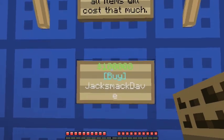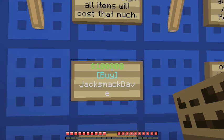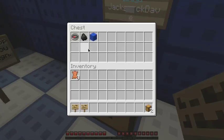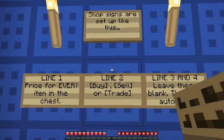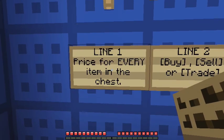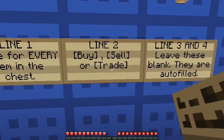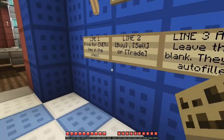For example, if you had a beacon you wanted to sell, you could put just the beacon in the chest, set the price to whatever you want, and just walk away and leave your shop. Hopefully somebody will come and buy your beacon — but they'll have to look in the chest to see what's in it. To break it down: the shop signs are set up like this. On the first line, the price for every item in the chest — so if it's $10, everything in there costs $10, even if you could get $11 for it at the admin shop. The second line needs to say buy, sell, or trade. You leave lines three and four blank because they're auto-filled with your name.